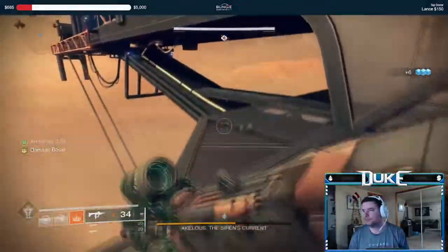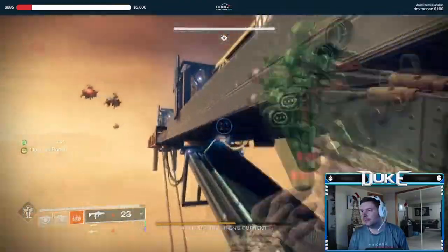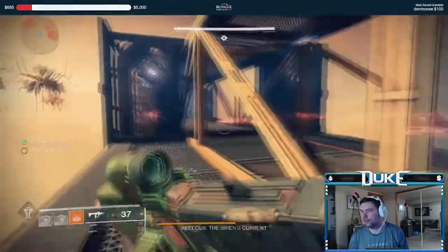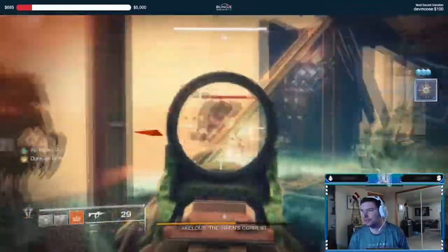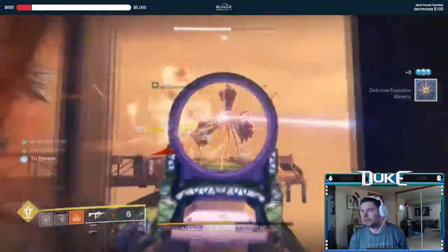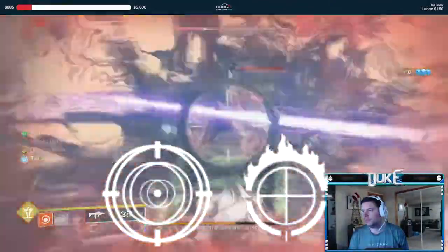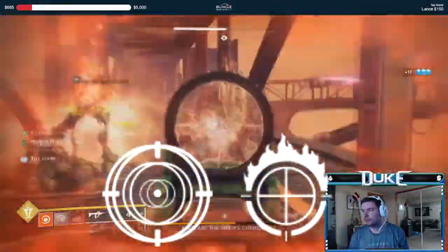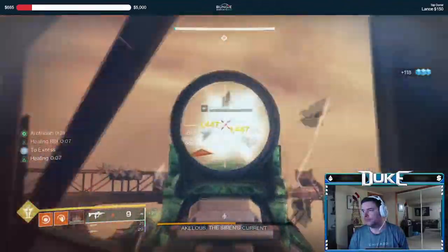I ran Cataclysmic with Fourth Time's a Charm and Bait and Switch purely for DPS. If you don't have a Cataclysmic with this roll, the easily acquirable Taipan is a great choice as well. Just make sure that you do not run the normal god roll of Triple Tap and Firing Line, as Firing Line will do nothing for you in solo content. Triple Tap and Focus Fury is going to be your best option, with Triple Tap and Frenzy another strong option, especially if you're worried you may not hit consistent crits.